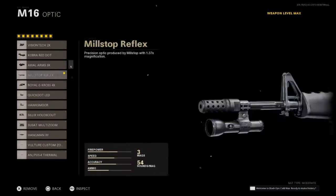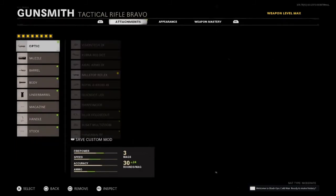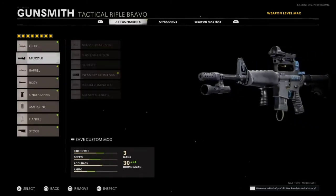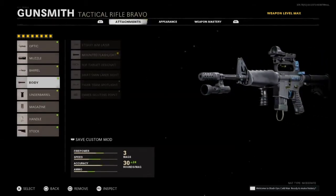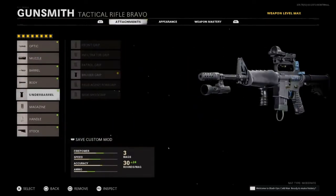Alright, so today we're doing the best class setup on the M16. Starting with the mil-stop reflex — you want a clear angle on your zombies. For the muzzle, I usually like the infantry compensator; it's really balanced and definitely helps with vertical control. The barrel I'm currently using is the 15.9 Strike Team — I like it because the fire rate increase helps later on, especially against bosses. For the body, I'm using the mounted flashlight, which helps with hip-fire accuracy and keeps the gun overall balanced.